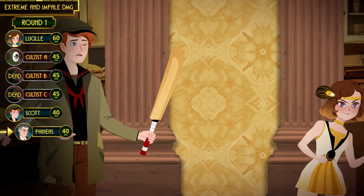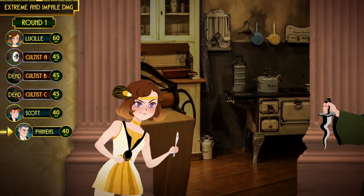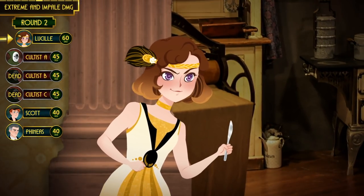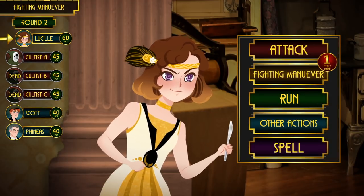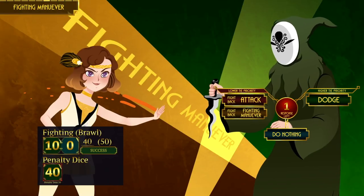There is no set time frame for combat rounds — it could take 10 seconds or a few minutes per round; it is up to the Keeper to decide what time frame is dramatic. Round two: back to the top and it is Lucille's turn again. Being obviously outnumbered and outmatched, the cultist looks like he's about to flee. To prevent him escaping on his turn, Lucille is going to restrain him using a fighting maneuver.